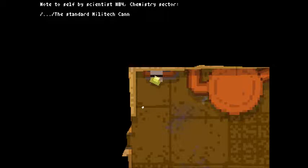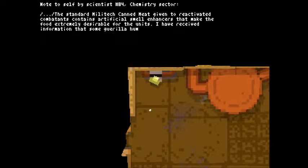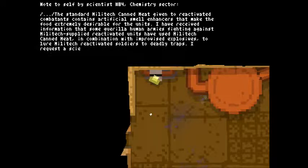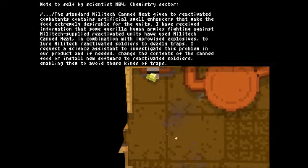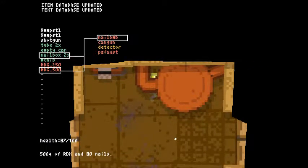Note to sales by scientist number 84, Chemistry Sector: the standard Militech canned meat given to reactivating combatants contains artificial smell and agents to make the food extremely desirable for the owners. Some guerilla human armies fighting against Militech's planned reactivation have used Militech canned meat in combination with improvised traps to lure Militech soldiers. Request scientists investigate the problem and if need be, change the concept of meat to sell new software to reactivate soldiers and avoid these kinds of troubles. So they've been making Zambos.